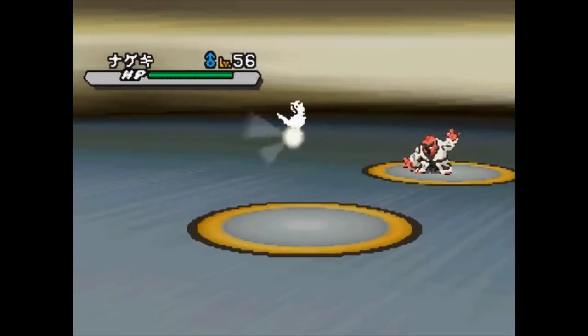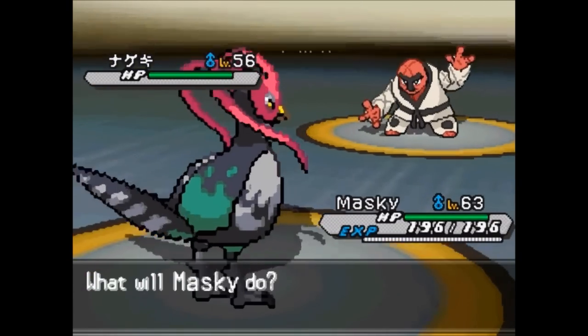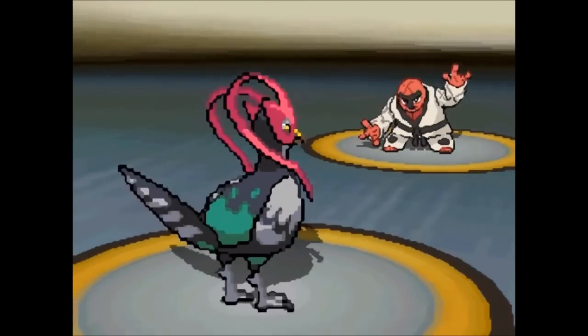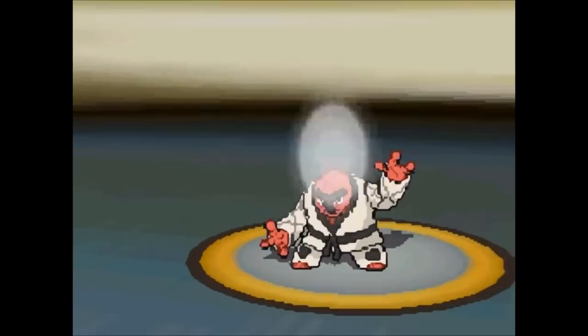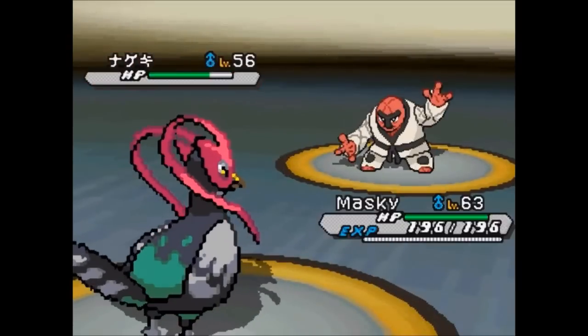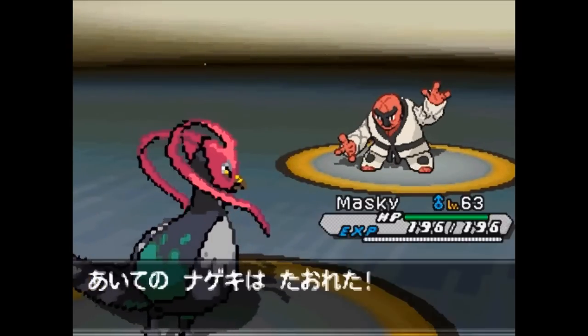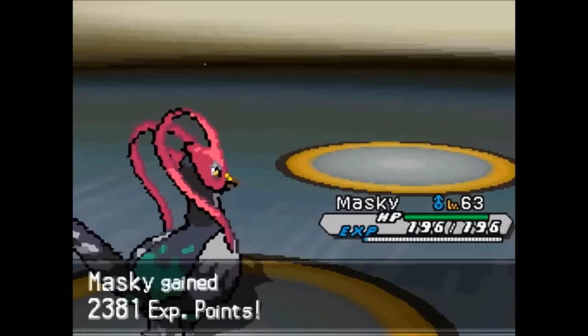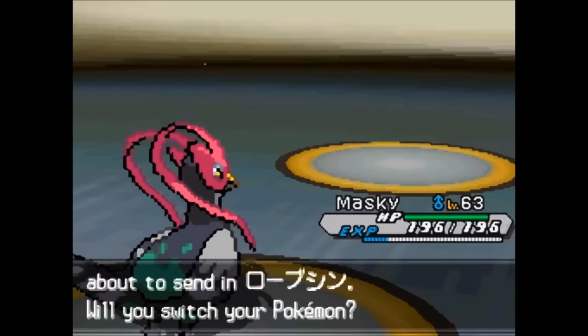He's a fighting type Elite Four member and the first Pokemon he throws out is a level 56 Throh. This guy is pretty strong — most likely he has Rock Slide or Stone Edge. So I'm going to go for a Fly. He misses, and hopefully this will come in one hit, though most likely it probably won't. He's got really good defenses. Oh — critical hit! Did you see that? That was awesome. I think it's because I might have Super Luck.